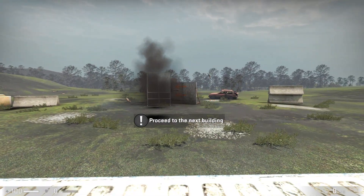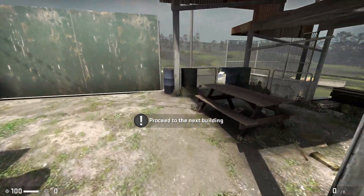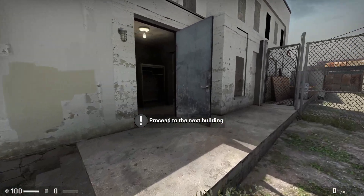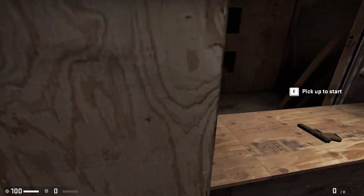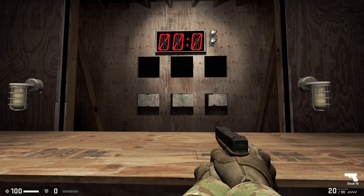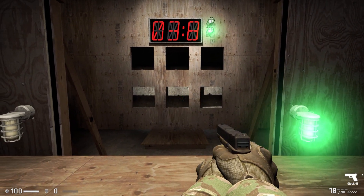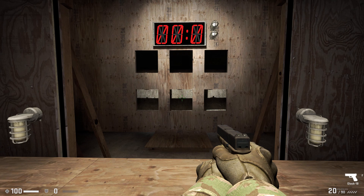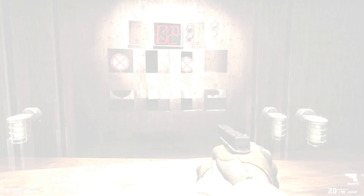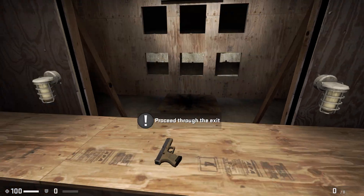Nice job. Now let's go test your reaction time at the pistol range. This is about fast reaction times with the pistol. Pick it up and see if you can hit the two targets in under five seconds. Nice. Now pick up the pistol again and do it one more time just for practice. And that was a flashbang — what a nice job avoiding that flashbang. For your reward, let's go blow something up.